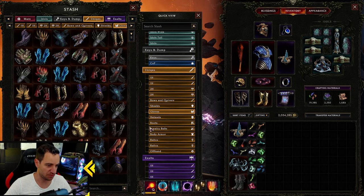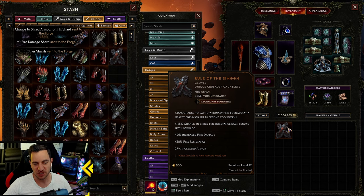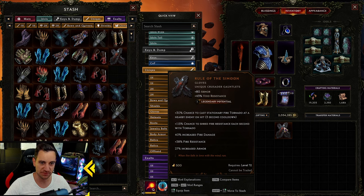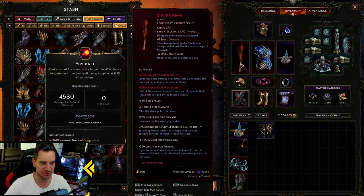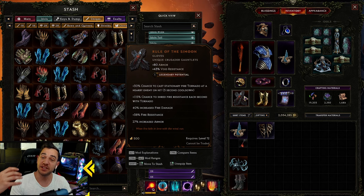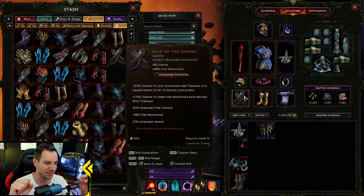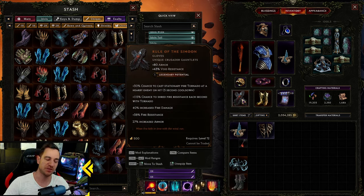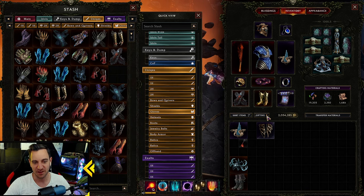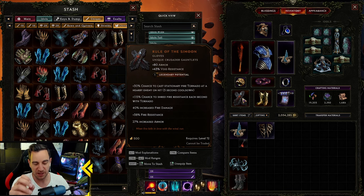In the gloves department we have the Rule of Simoon. With this you can also cast a fire tornado. Sadly it doesn't show you how much the tornado actually does - it's a bit annoying because in my testing the fireball doesn't do much damage. You get more fire damage and fire resistance shred, that's all cool, but the fire tornado itself doesn't really do much other than pull people in. Something like cast speed would be much better. You can play around with it if you want a real apocalypse sorcerer that also uses fire tornadoes.